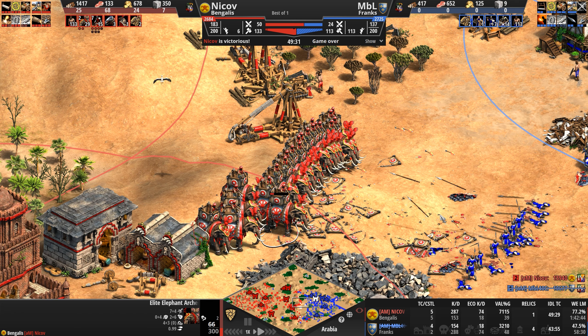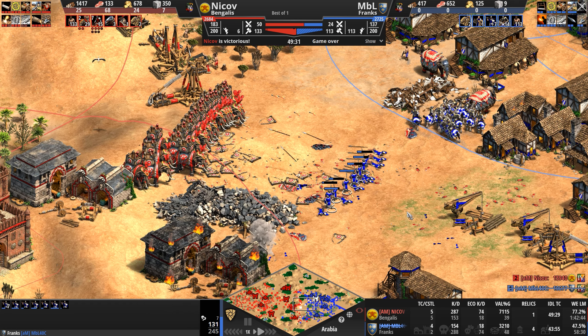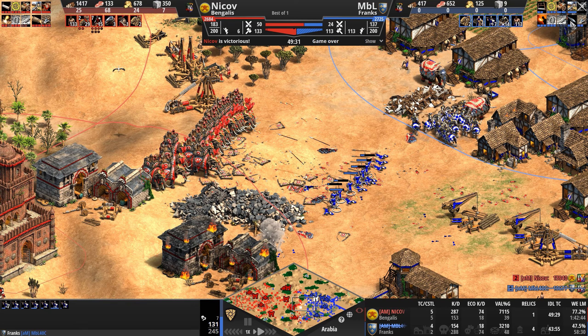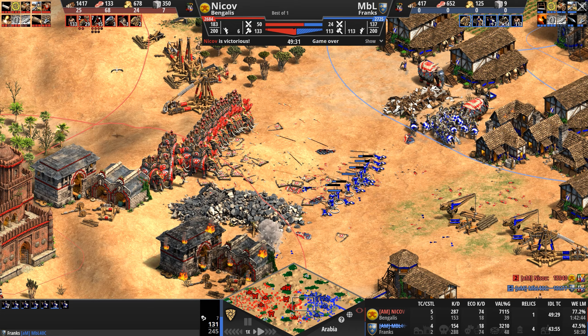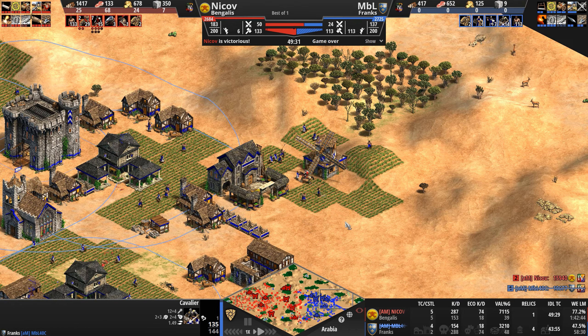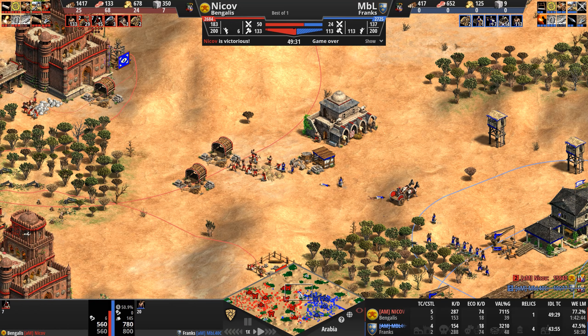Now you're taking units that number one already take less bonus damage, and number two are on the high ground. These skirmishers don't stand a chance. They're missing the last attack and the last defense upgrade. Cavaliers also not ideal. Raiding to the back, raiding to the south, raiding to the north.